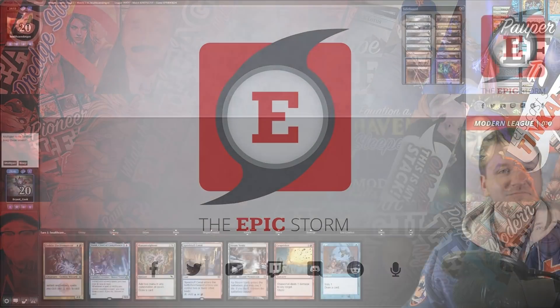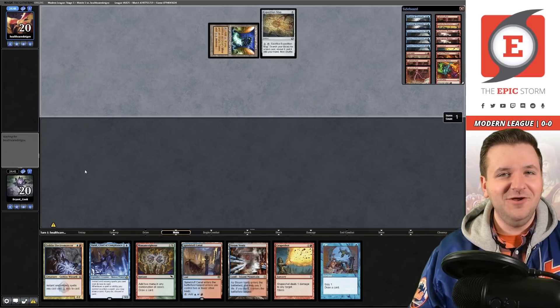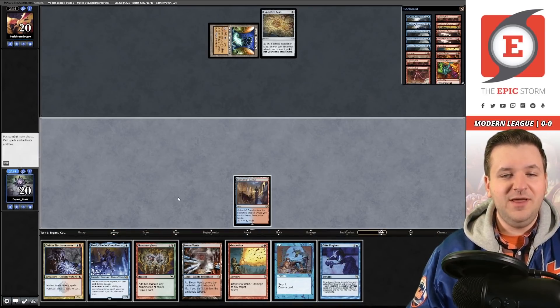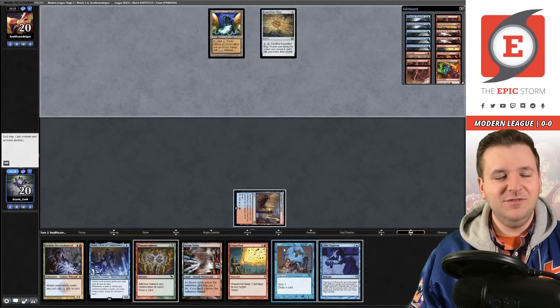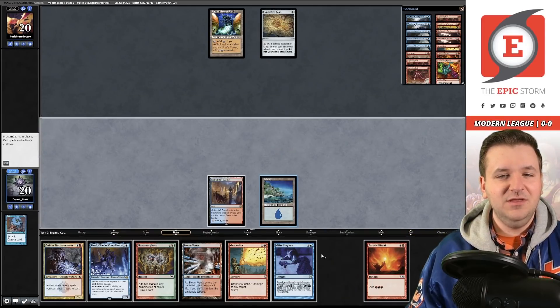Match one — we're on the draw with a terrific hand. We're facing the username healthcare.gov, and it looks like we're facing Tron. On the draw they can play a turn-three Karn, which isn't great for us. Opponent appears to have a sketchy seven with only one land, and we bottom a Discover. They find land three, so we have an easy turn-three win as long as we untap.